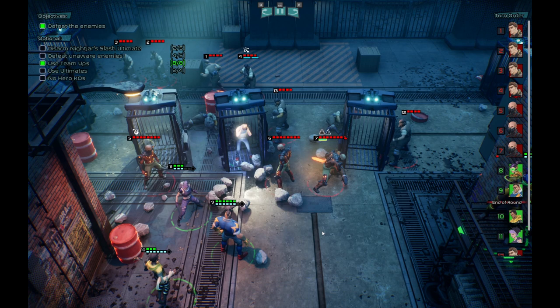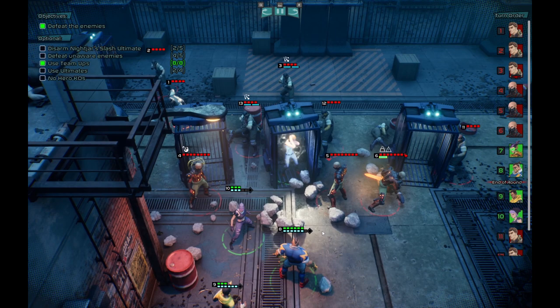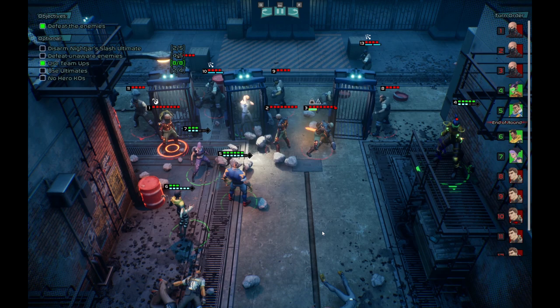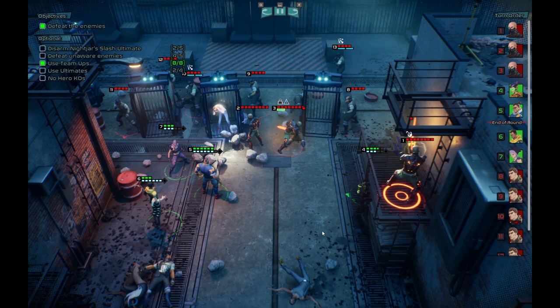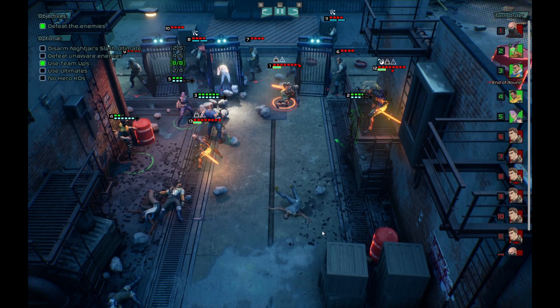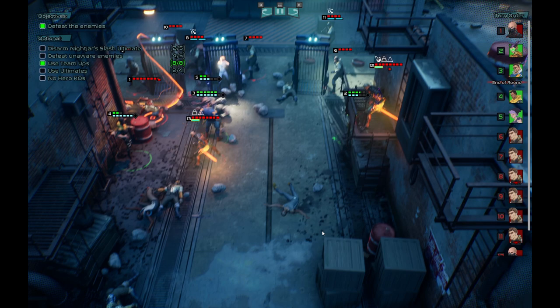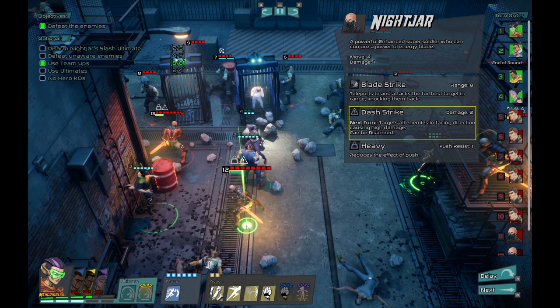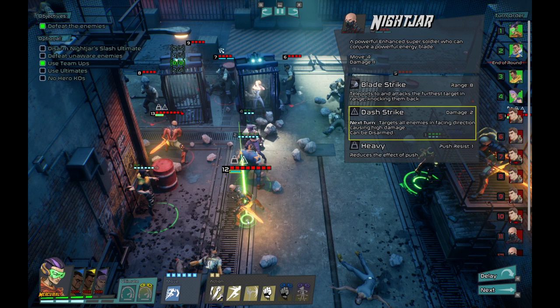Looking at what all this stuff means on the enemies: Night Jar is a super soldier with a Dash Strike — next turn, targets all enemies in a facing direction causing high damage. Can be disarmed. That's what we're disarming — the Dash Strike ability. So we need to keep them disarmed, or kill them. It's Mercurial, who's down here now — that causes disarm at range three. Let's go there, do the kick and disarm. And a bit of knockback.